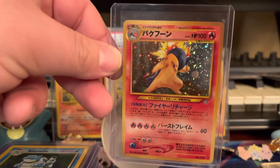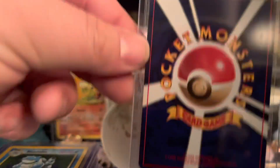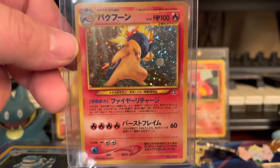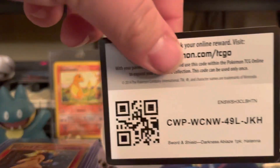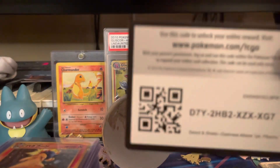I found this at a thrift store — it's a Japanese Typhlosion. I do shop thrift stores, flea markets, yard sales, garage sales, rummage sales — any kind of sale, you will catch me there looking for Pokémon cards. I have found quite a bit and gotten extremely blessed at a lot of sales.